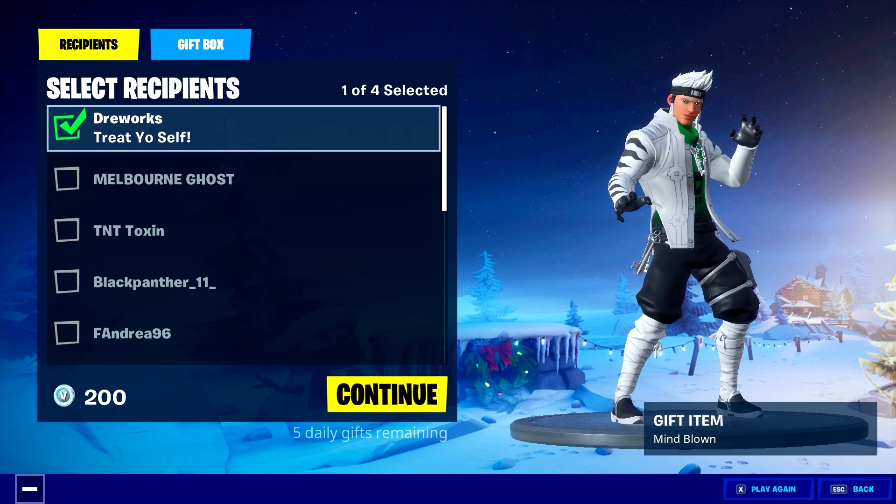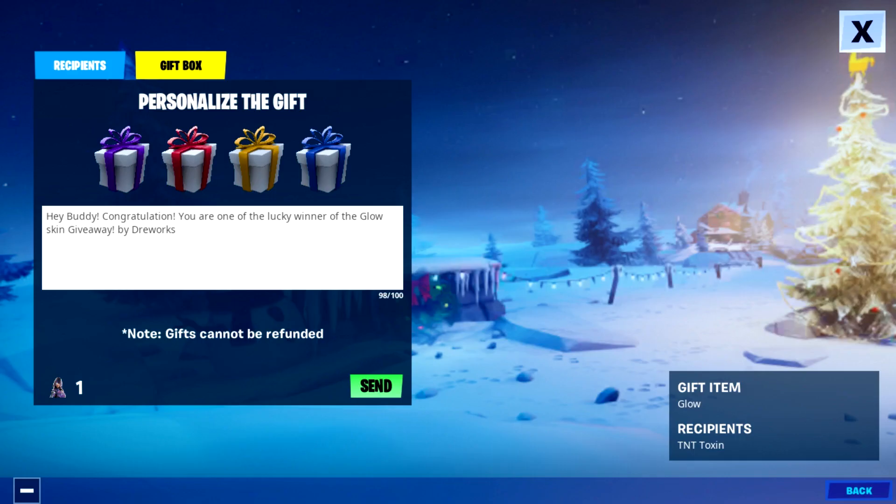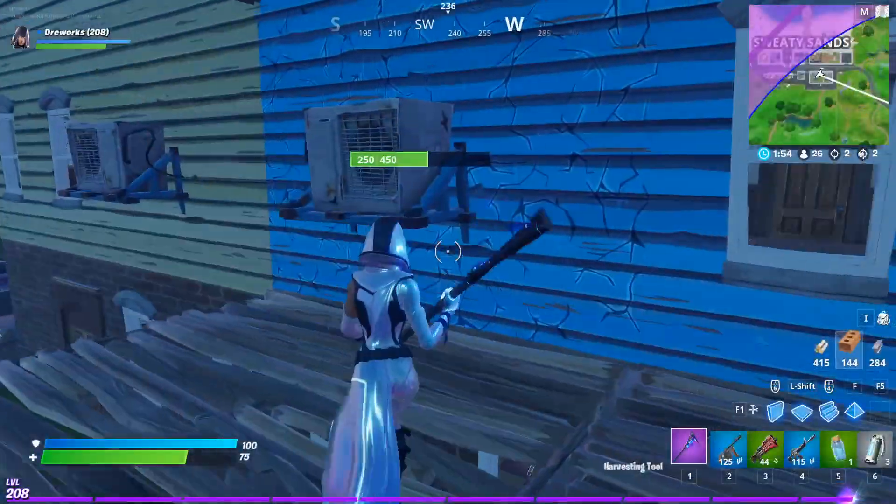You will find your name at the beginning of the list, and after you have selected it and clicked the continue button in the bottom right corner, you just need to choose a color for the gift box and write a nice message for yourself. Oh well, this might be a little weird anyway.